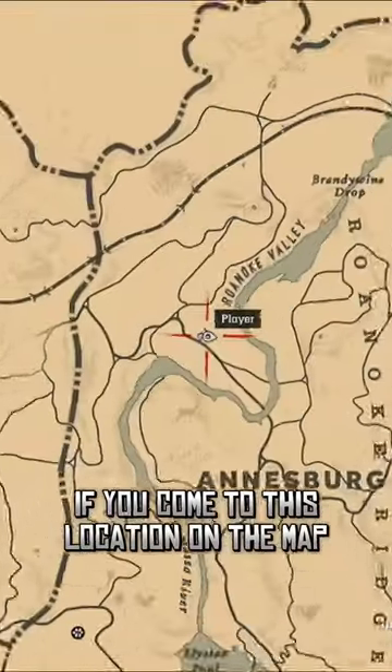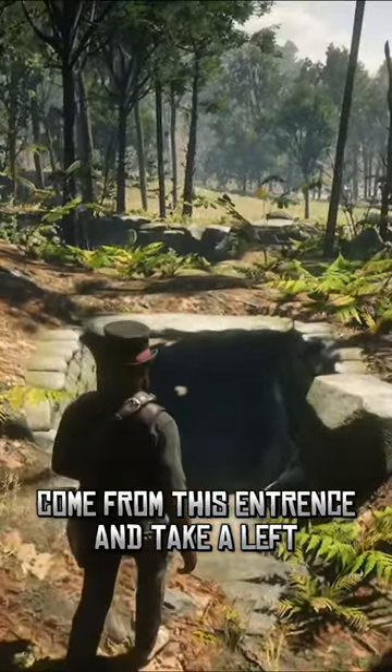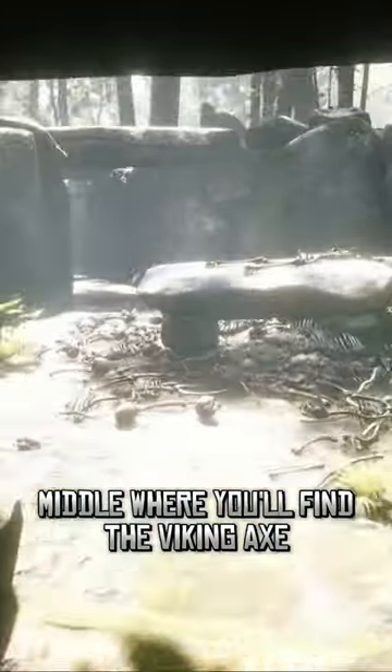If you come to this location on the map, you'll find a series of tunnels. Come from this entrance and take a left, and you'll immediately find the Viking helmet. Keep following the path until you get to the middle, where you'll find the Viking axe.